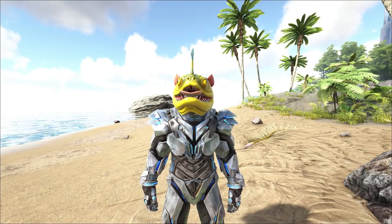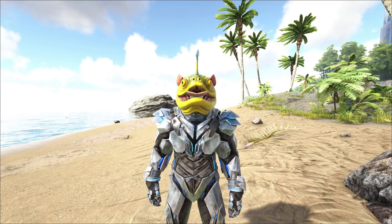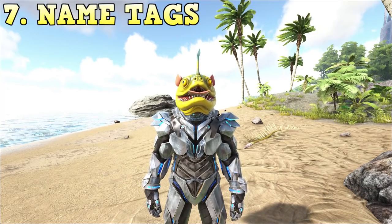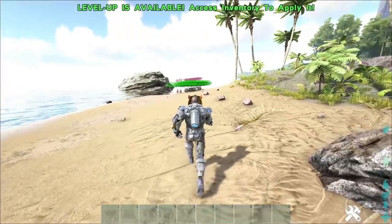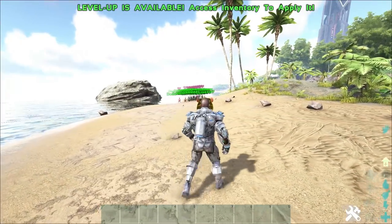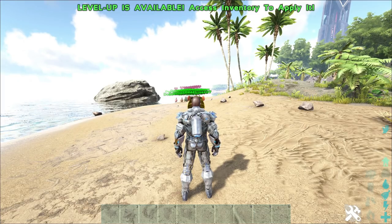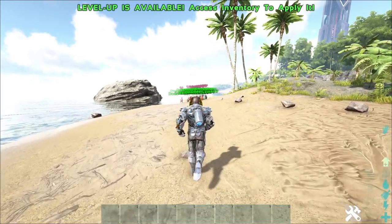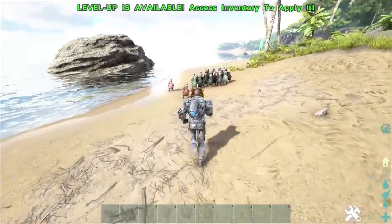We're going to start off with number one — it's going to be a different kind of format. Normally we do like a list, but we're going to demonstrate a lot of this stuff as well. So number one is how to get rid of the names. As you can see behind us, we've got a load of dinos there. You can backspace it — this is on PC — but that gets rid of all your HUD. The other way to do it is press End on keyboard, and the names are gone until you get right up close to them.